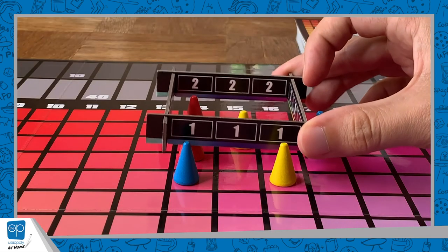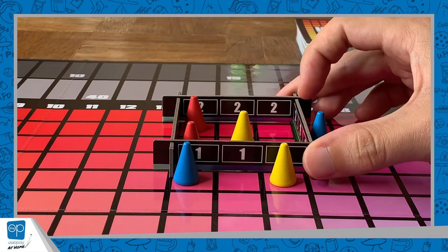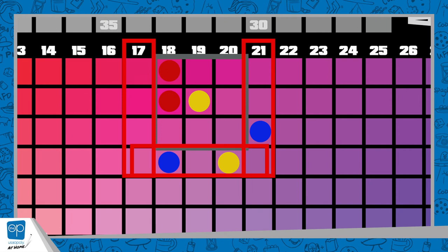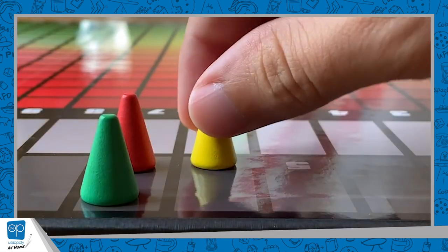After all players have made their second guess, the cue master is going to take the scoring square and put it directly over the correct square. Now you're going to assign points based on how close your guesses were. If someone gets it exactly right, they get three points for that cone. If you guess within the square, you get two points per cone. And if you guessed along the outside rim of the square, you get one point per cone. Then you just move your third cone, which is sitting on the scoring rack, appropriately.